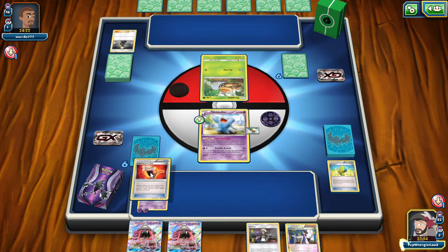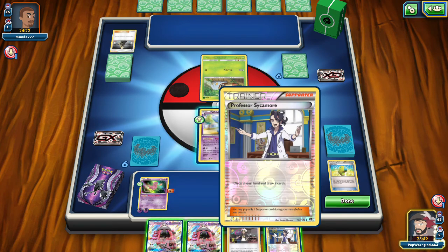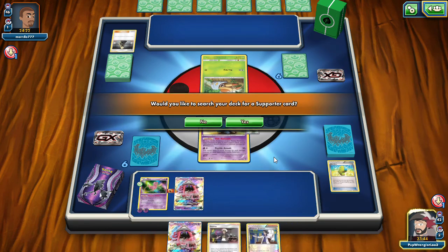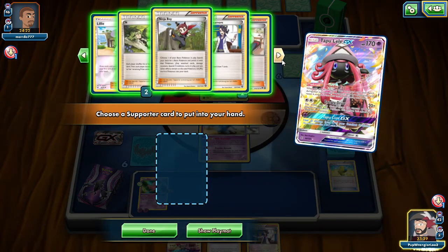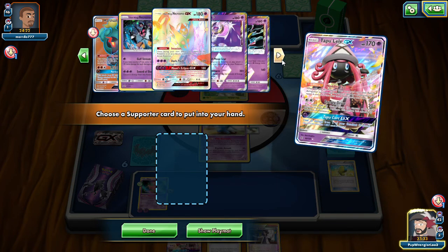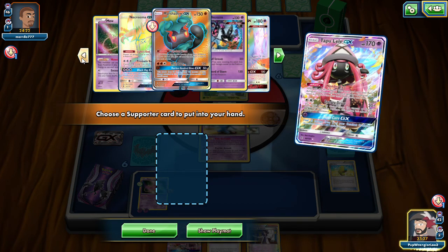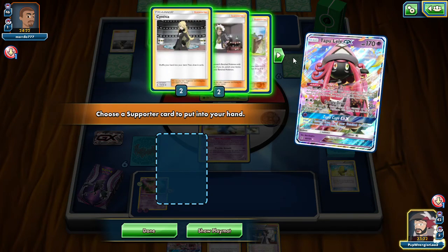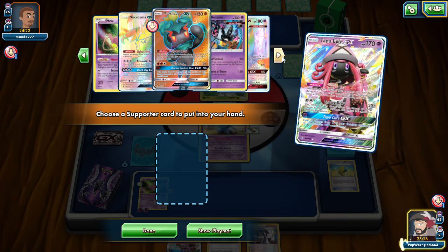They're going to just allow me to take out the Grubbin. I need the Tapu Lele's attack. What do we have that can attack with 2 energy? I could just Ninja Boy. There's nothing really to Ninja Boy.